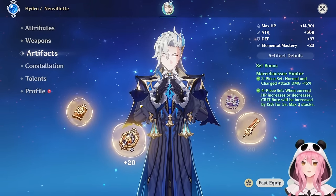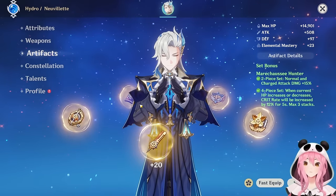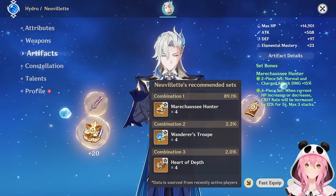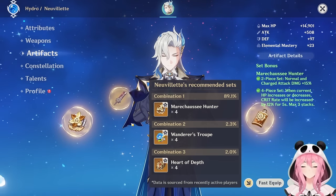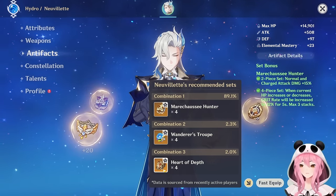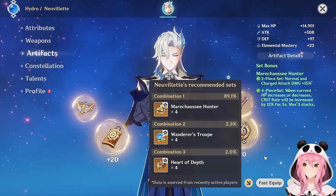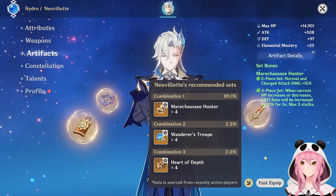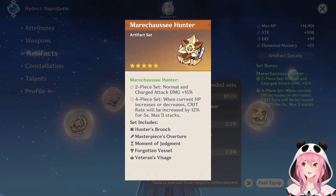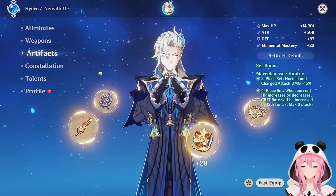The best artifact set for Neuvillette is the Marechaussee Hunter set from Fontaine, because he's constantly draining and gaining HP so you'll benefit from the Crit Rate bonus for free. Community data shows the dominant pick is the Marechaussee Hunter set, followed by Wanderer's Troupe. Heart of Depth also gives Hydro damage and increases charged attack damage by 30% on the four-piece, but many people farm the Fontaine domain because Golden Troupe shares it, making it very resin efficient.